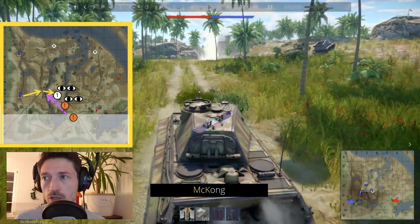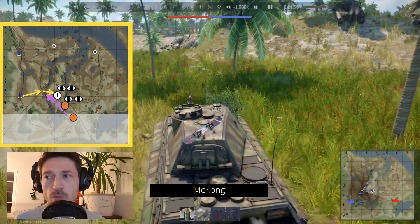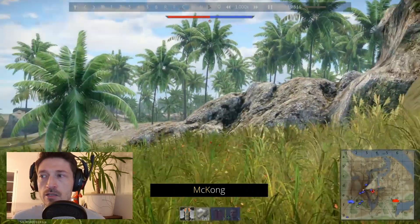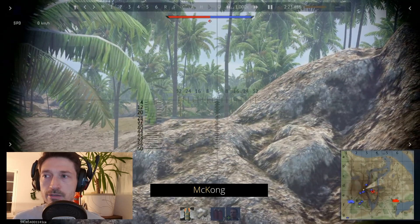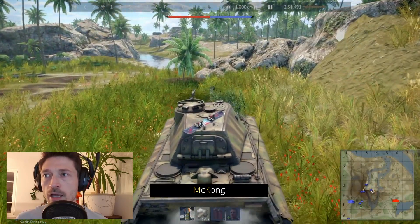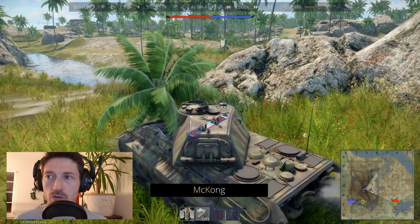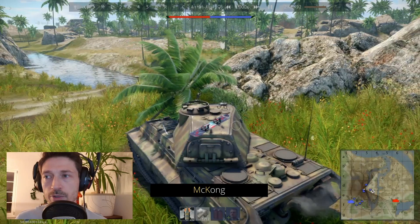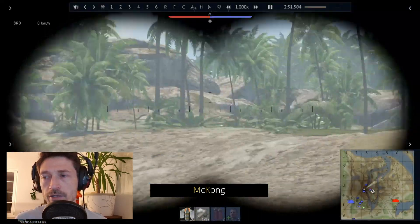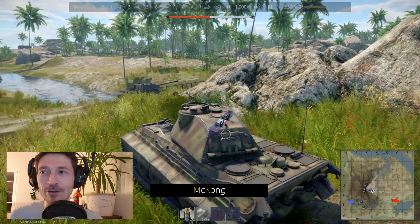The map we've got is Jungle with Conquest and we only have to take care about one capture point. In my map tactic for Jungle I also recommend a brawl route for this specific capture point, and I think we can use it in this match. When I play the Tiger 2P I recommend to start with sniping at the beginning, using the distance to your advantage because the further you are away the smaller your weak spots get. Especially the Tiger 2P has big weak spots at the turret — the two cheeks are well-known weak spots and the 76mm guns of the Americans are able to penetrate them from around 600 meters with ease. So it's good to put some bushes on the turret but also to use the distance to your advantage.